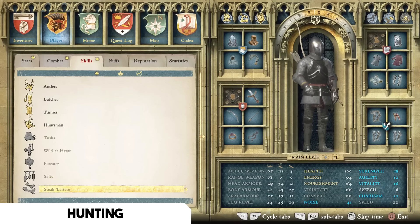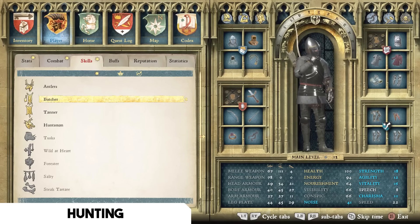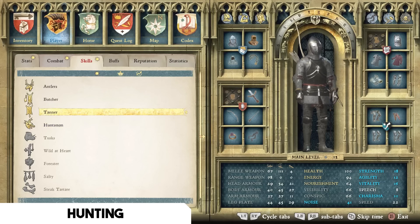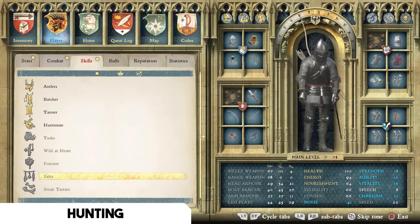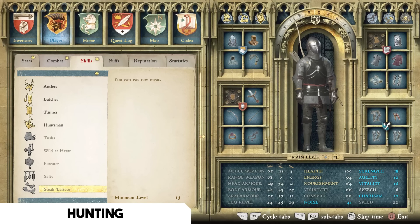In the Hunting tree there are a lot of good things to grab that increase gold yield per kill. My main recommendation is Tanner — you can skin any animal you kill, not just specific species, giving you a skin from every hunted animal and increasing your gold income significantly. Second recommendation is Steak Tartare at minimum level 13 — you can eat raw meat, which is very convenient when out in the wilderness so you don't have to fast travel just to find food and keep your nourishment topped up.